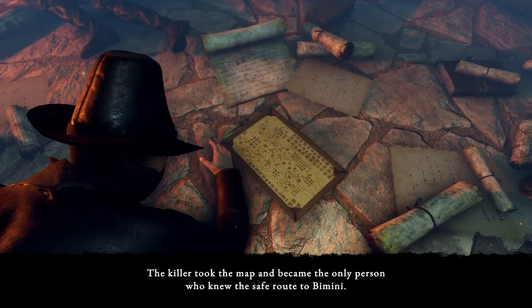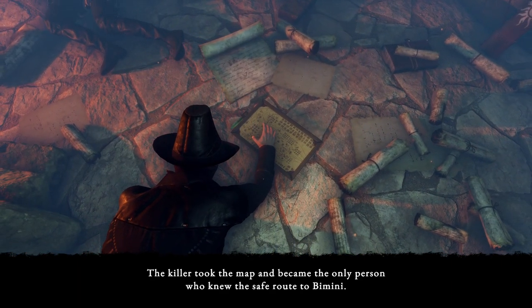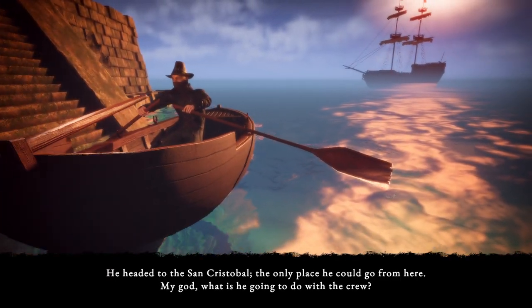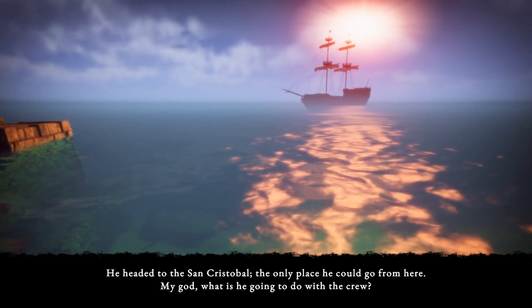The killer took the map and became the only person who knew the safe route to Bimini. He headed to the San Cristobal — the only place he could go from here. My god, what is he going to do with the crew?